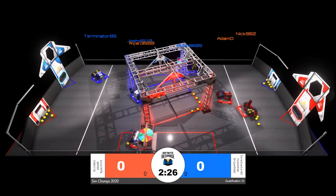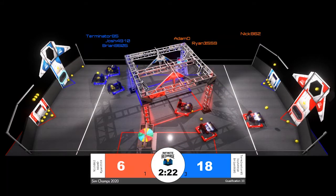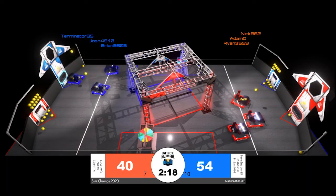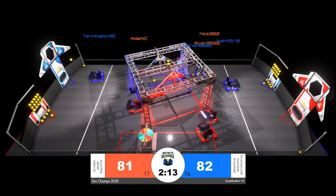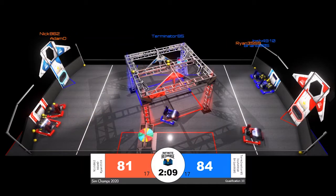Autonomous underway for this match right away, the two robots working out of the initiation line are Nick in red and it looks like Terminator or Brian in blue. All three blue robots back in the same position, working on scoring in the power port for the blue alliance. Autonomous now over, a very slight blue alliance lead.